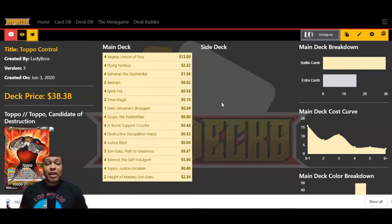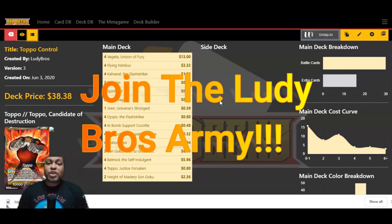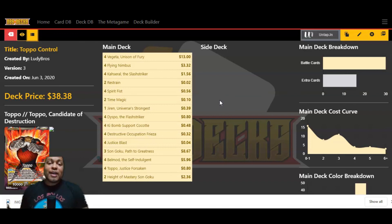I really have been having a lot of fun playing this deck and getting a lot of wins running it. It's a slow-them-down, grind-them-out build. You're coming in with Height of Mastery, and you're coming in with that surprising Jiren — someone's at four lives thinking they're safe, and then you just drop that guy on them turn six. You're going to get to six energy because you're going to really slow down the game. I hope you guys liked this deck profile for Topo Candidate of Destruction. If you did, go ahead and give me a thumbs up, make sure you're subscribed, share this video, hit that thumbs up button, make sure you have the notification bell turned on. We will see you guys next time.